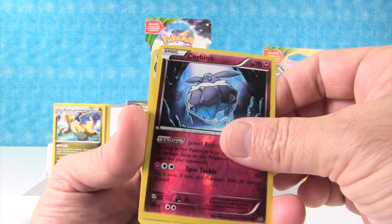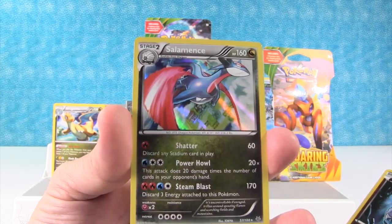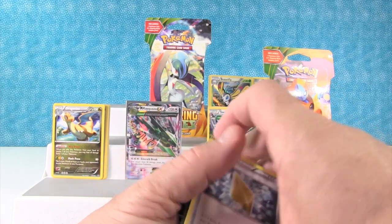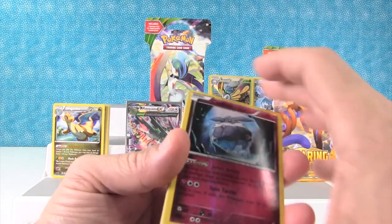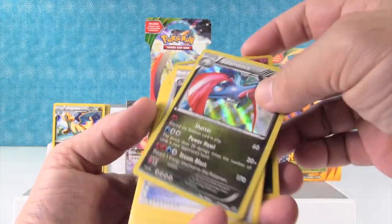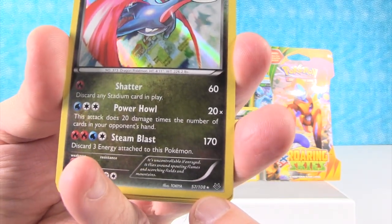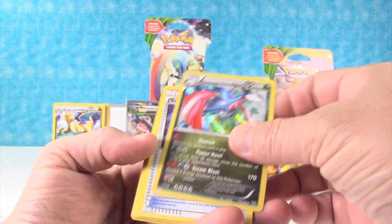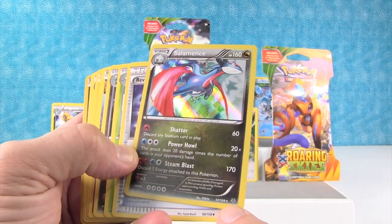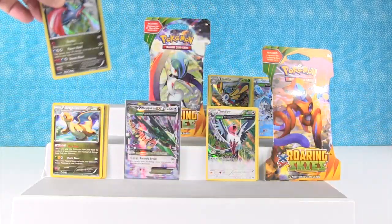And hey — we got a Salamence! It's a holo rare, very cool. Okay, so I got a comment down below — somebody was asking how we know so quickly if it's rare or not. Down here, this little star at the bottom: if it's a star, it's rare; if it's a circle, it's common; if it's a diamond, it's uncommon. And if it's white, that means it's special or a little rarer — that's because of the foil finish.